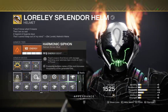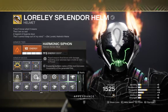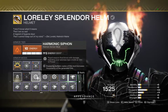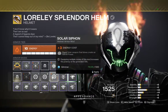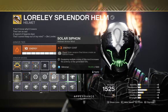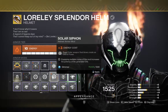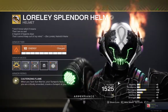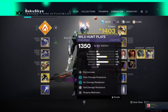One thing you can pair with this — if you don't want to go with Ashes to Assets — you can always swap it out for Harmonic Siphon: rapid weapon final blows with damage matching your subclass creates an orb of power. This is very useful as well. You can also go with Solar Siphon: rapid solar weapon final blows create an orb of power. Those are all good options; however, these are just the options that I went with personally.